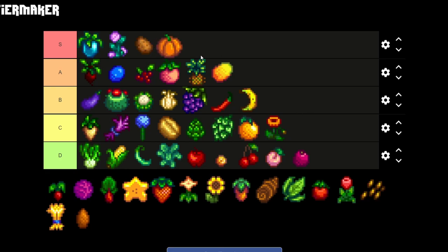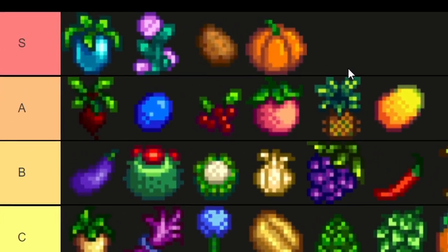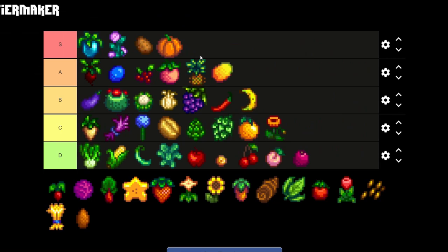The pumpkin is one of the best crops for me in the game. When fall season comes I don't plant anything else except the pumpkin. That's why the pumpkin is on S tier. You can make a lot of pumpkin preserve jars and they sell for quite a lot, which can get you a lot of money in the long run.